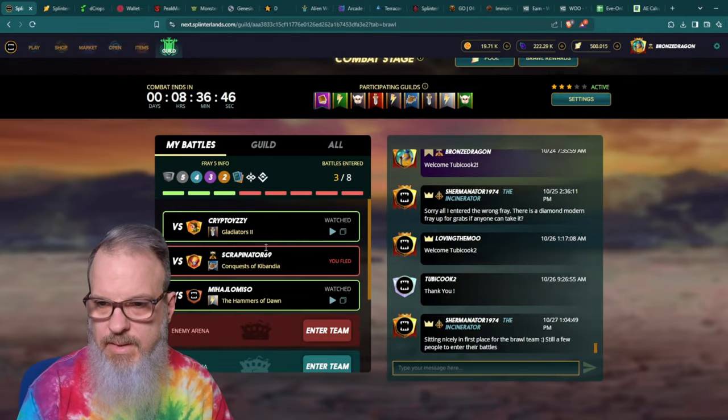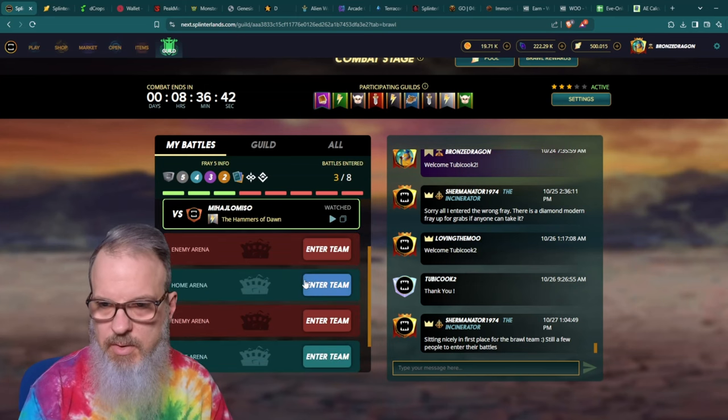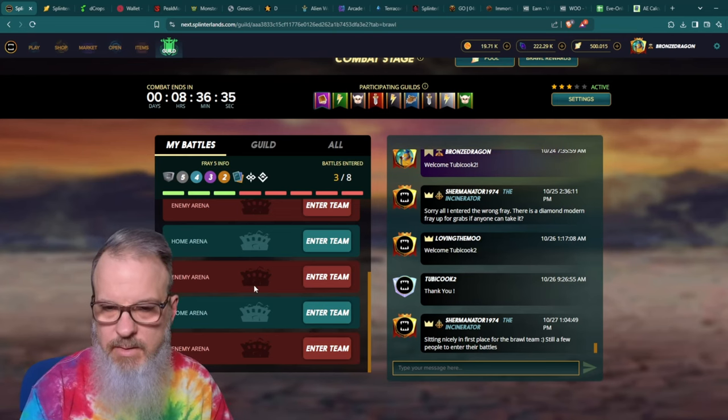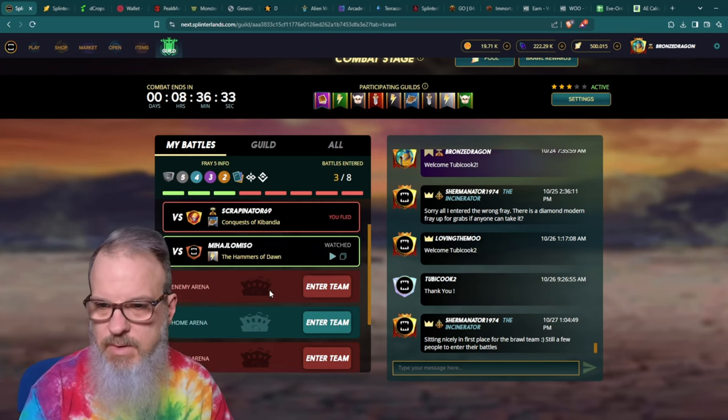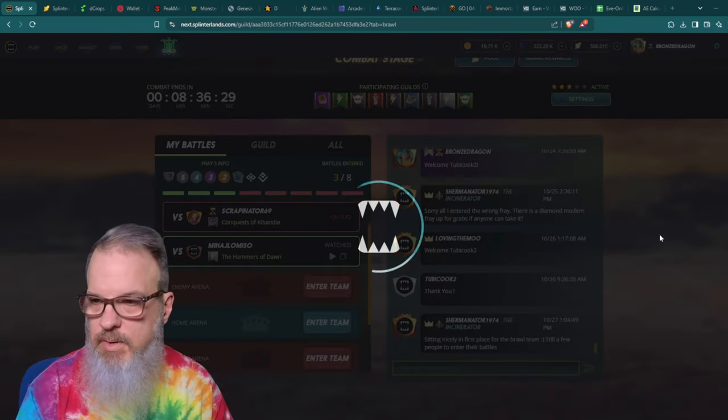Starting off okay — two wins and one fled because I took too long. I've got an assortment of two-of-three aways, three enemies, and two homes left. Let's go on in and do the next one.